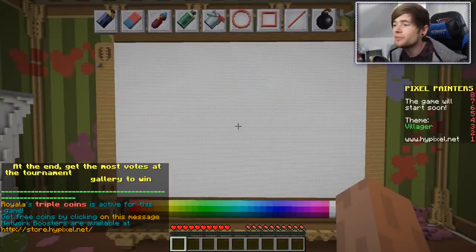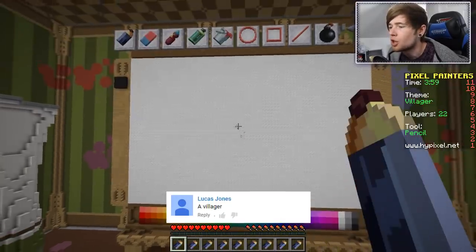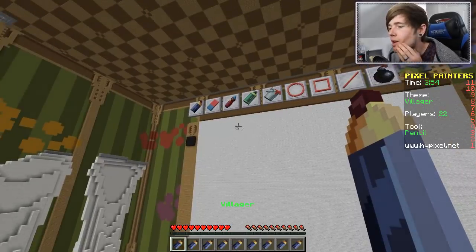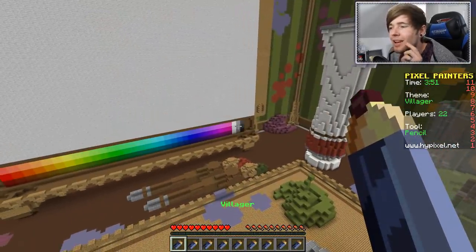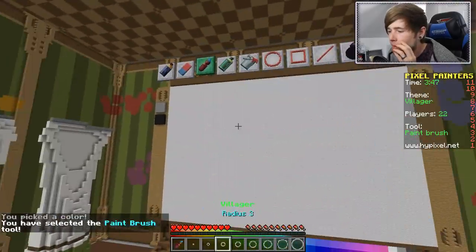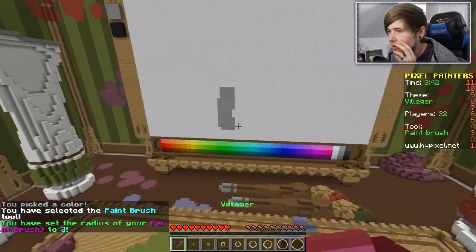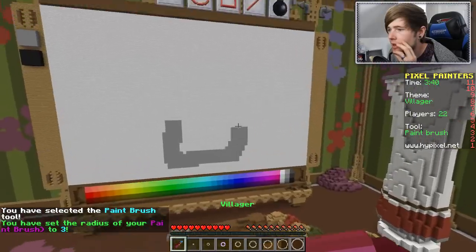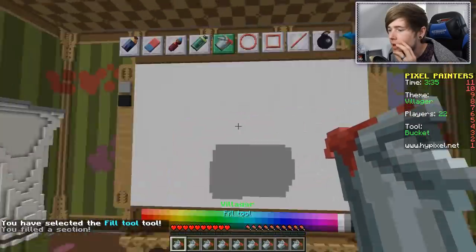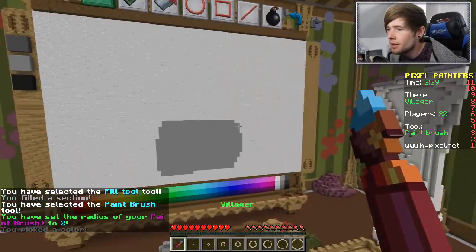Right then, on to the next word, which is Villager - chosen by Lucas Jones. Thank you so much for your suggestion. Let's draw this Villager. Obviously we're going to draw Traorys, but we're going to need him in a situation. I'm thinking him in a minecart - I mean why not? This is going to be epic. So let's grab a paintbrush and let's draw ourselves a minecart.